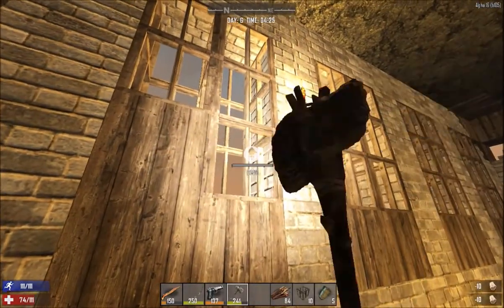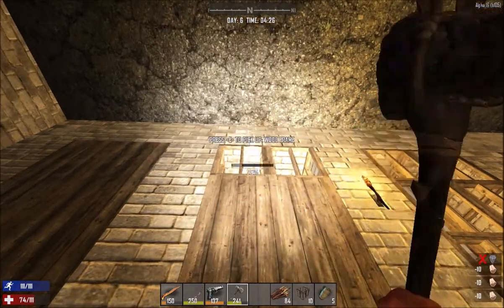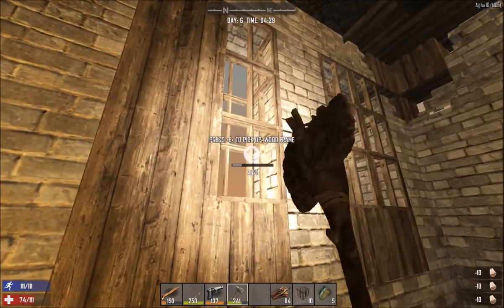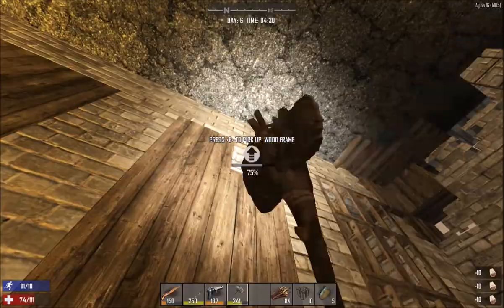When I got back to the base off camera there was a screamer inside my base, and I actually thought she spawned there until I did a little bit of inspection. I'll show you guys the damage she did. I've noticed at the moment that it is actually cheaper to make new spikes than repairing the old ones.